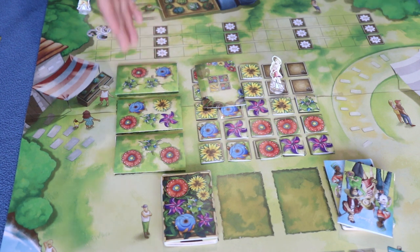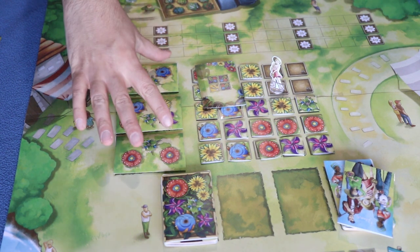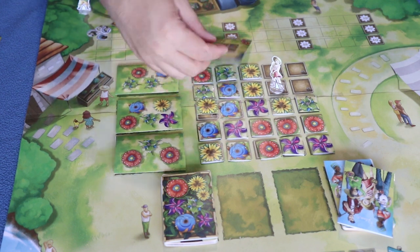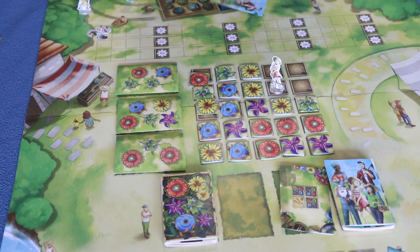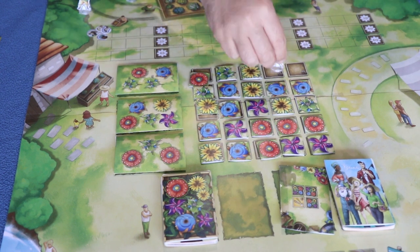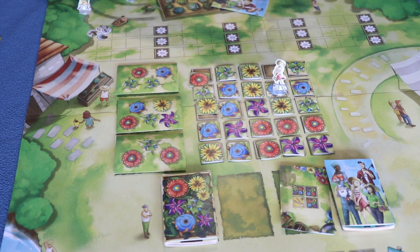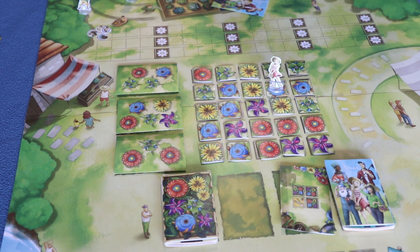After fulfilling orders — which we haven't done at this point — you refill the market. The card you played goes into the discard pile and you redraw your hand back up to two cards. Finally, before passing the turn to the next player, you fill the market back up to 25 flower tiles, keeping your player token where it was. This concludes the turn and now it's the other players' turn.